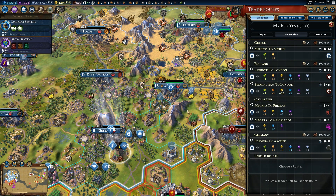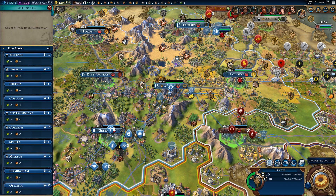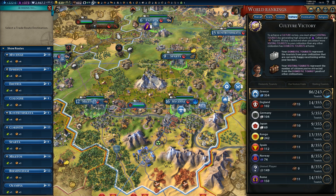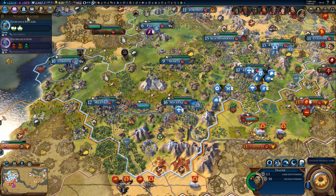We do have one unused trade route since we just finished a trader. Let's have a look — what do we want to boost? I wouldn't mind boosting the spaceport a bit and spaceship projects. I still think we're going to win through culture victory, and that's my goal, but I'd like to work on the spaceship projects anyway.